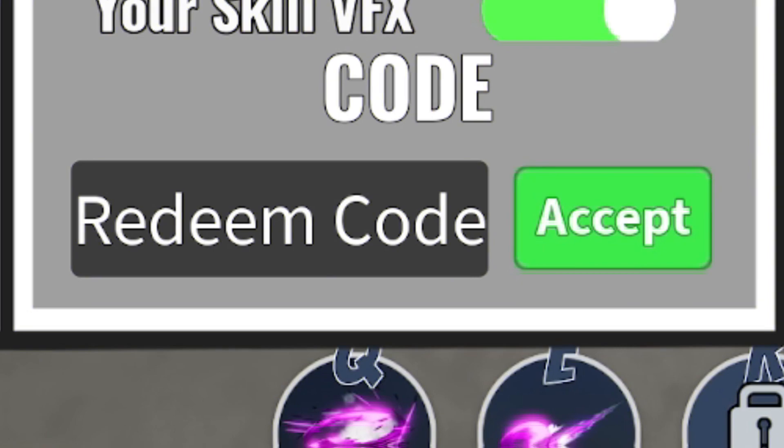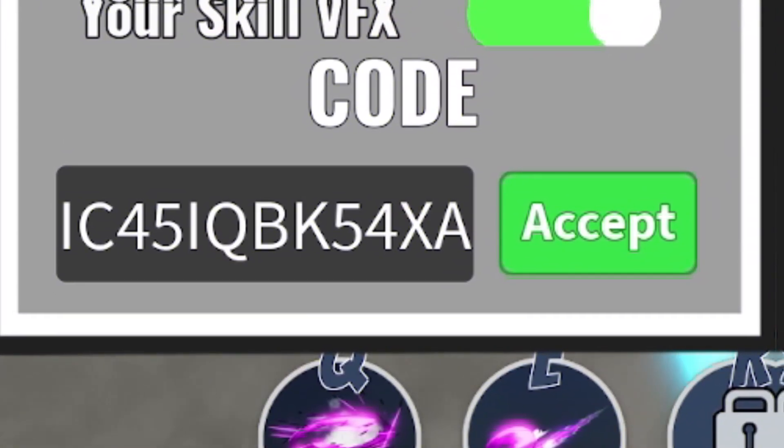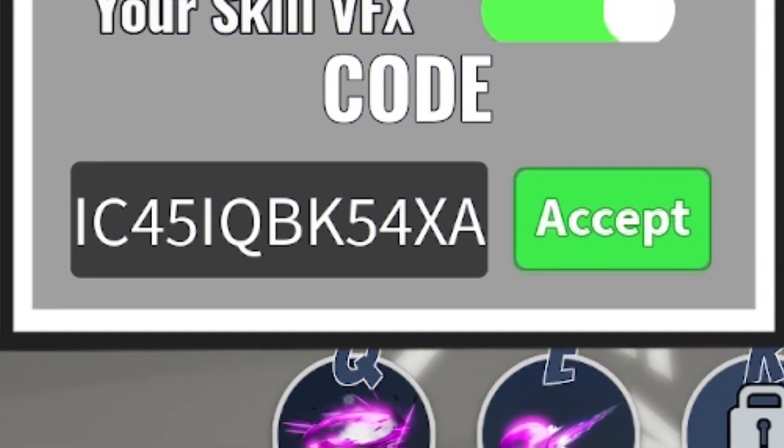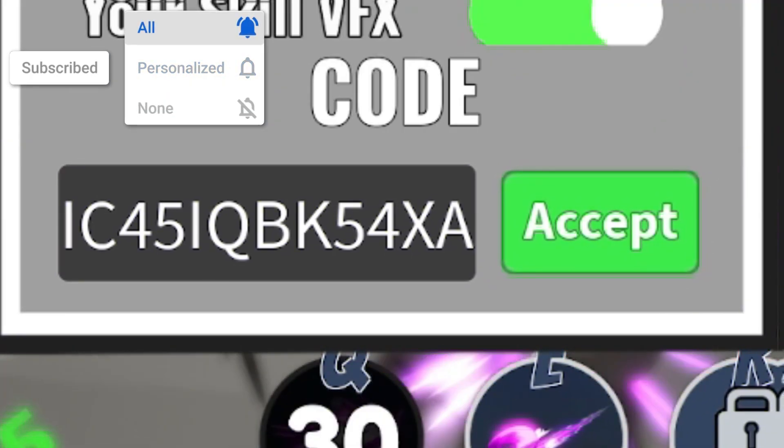The first code today is going to be this code over here. These codes are extremely random, so I'm just going to copy and paste it in. It's IC45IQBK54XA. Click on Accept — redeeming that one in for a card, which is quite nice.